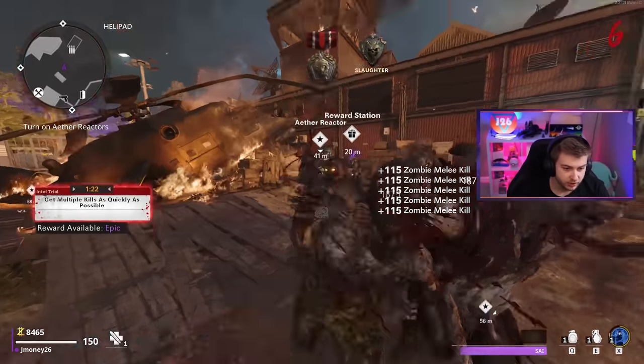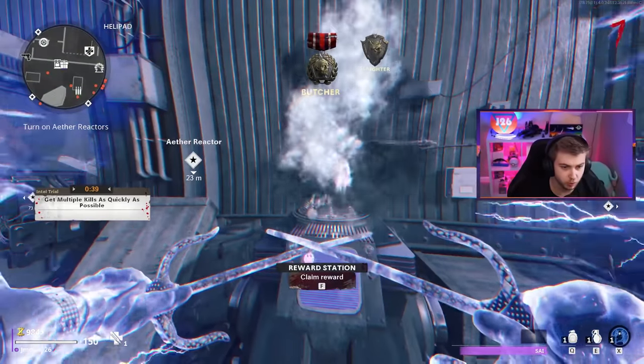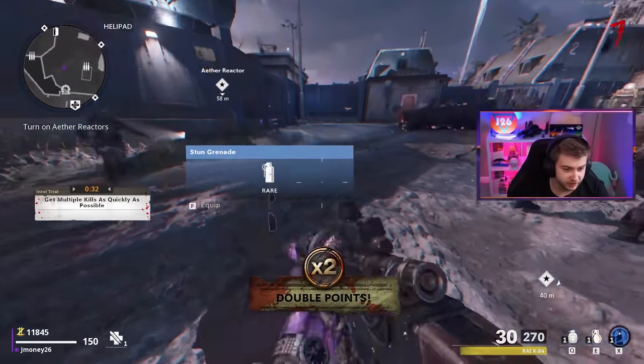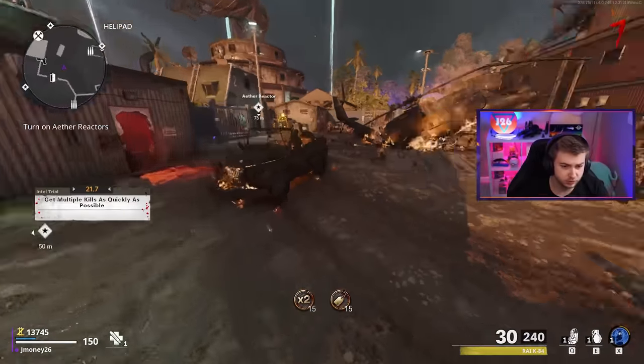Let's try to get this up to legendary and see what our first reward is. We're up to legendary - I'm going to use my Aether Shroud so I don't get killed here. And what do we got first? The Ray-K. Beautiful. This is going to do well for us at the start, but later on it's going to end up doing little to no damage. But for right now, this is a pretty good pull.